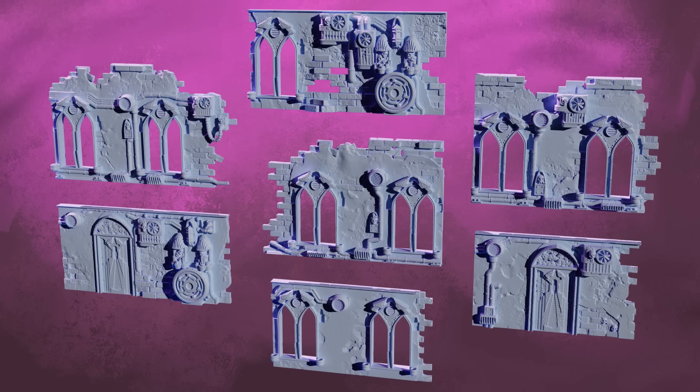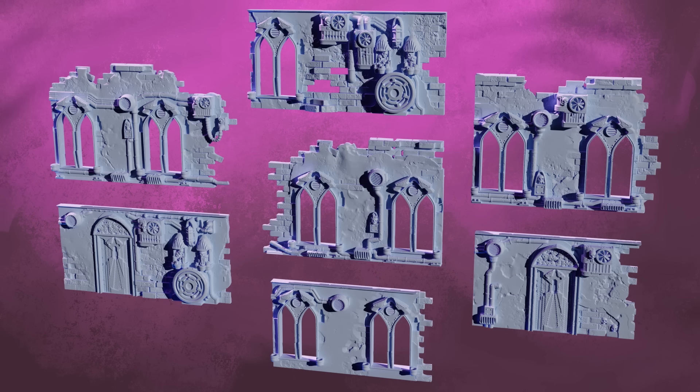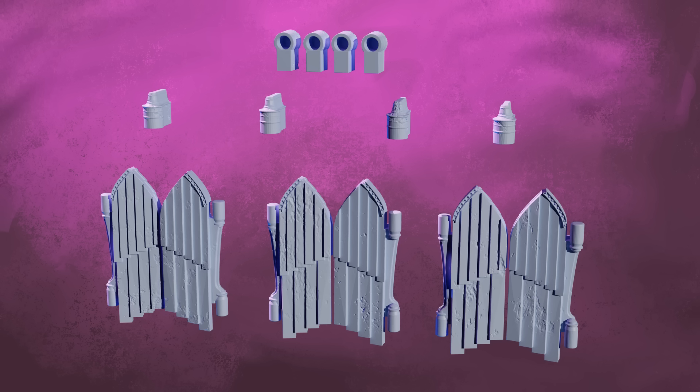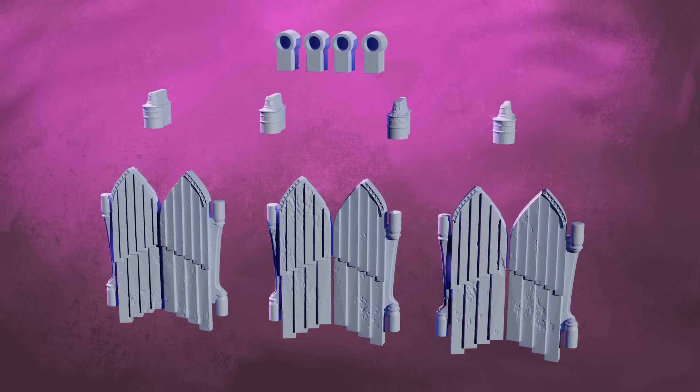The only thing I can think of that is even better than Kill Team is the terrain available on our Patreon, which would be perfect for Kill Team. Over there, we have a brand new STL terrain set every single month, and this month we have the Gothic Modular Buildings. This set of L-shaped walls was designed with competitive wargaming in mind — the perfect size, the perfect shape, with appropriate footprints, and opening and closing shuttered windows, perfect for all of your line of sight blocking needs.